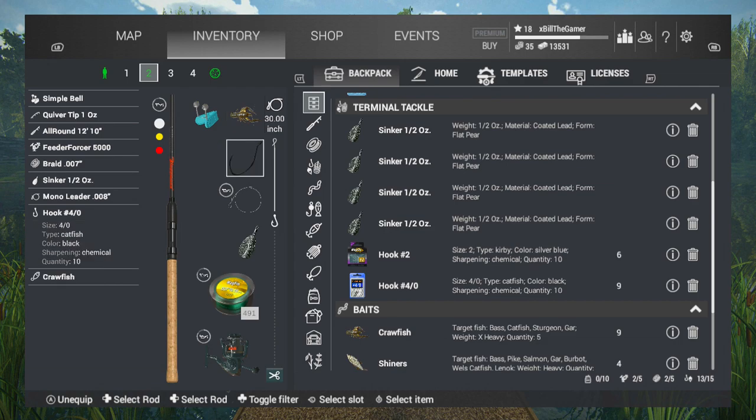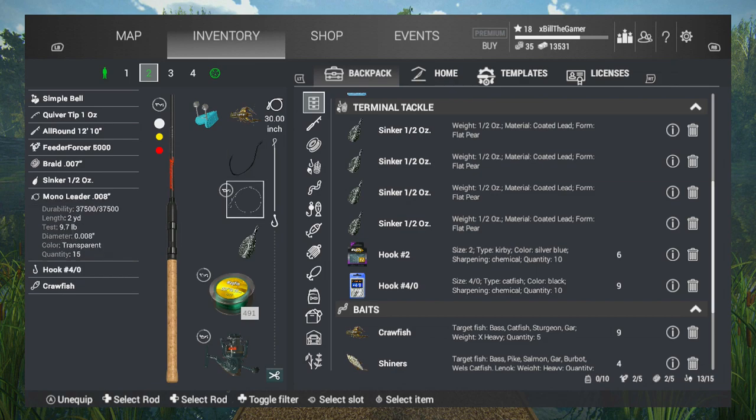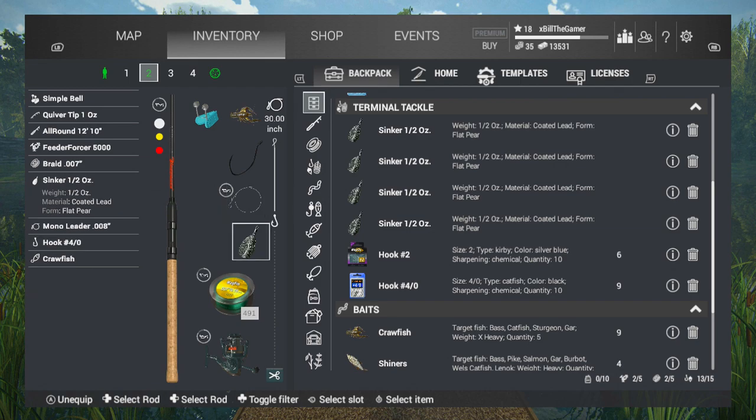I've got the four row hooks because I've looked into long-nosed gar and apparently they take these size hooks — you can do quite well using these. I've looked up a couple of different spreadsheets and watched different videos, so I'm hoping we can hook onto one. I've got the mono leader 0.008, which has a 9.7 pound test, so anything over about 10 pounds is going to be a bit of a struggle.